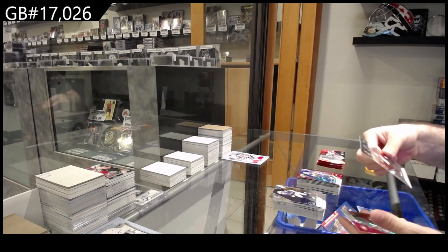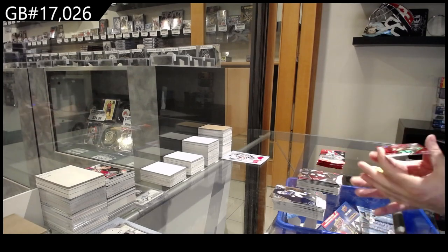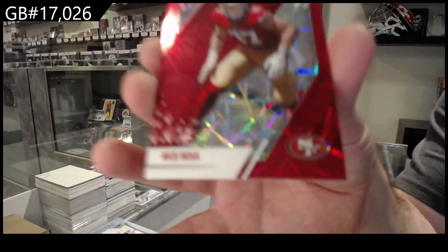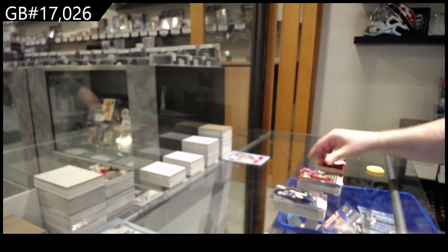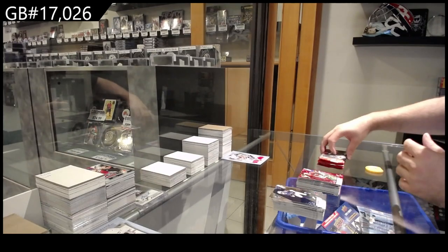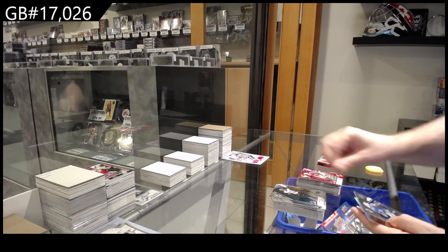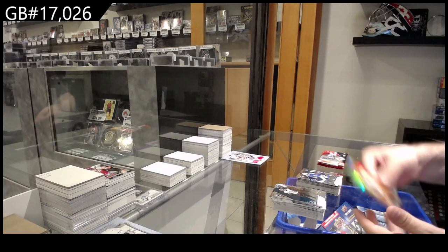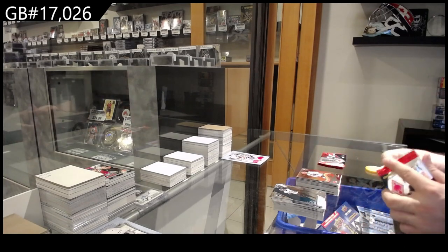We've got a rookie of Ojunji for the Falcons, I believe, and a 285 of Bosa for the 49ers. Bosa — you get a lot of numbered cards in this one. We've got a St. Brown for the Lions and a Flamethrowers of Baker Mayfield for the Browns, I believe.